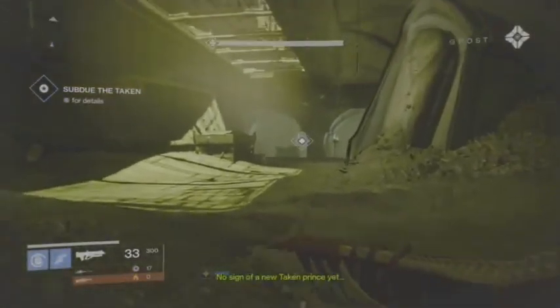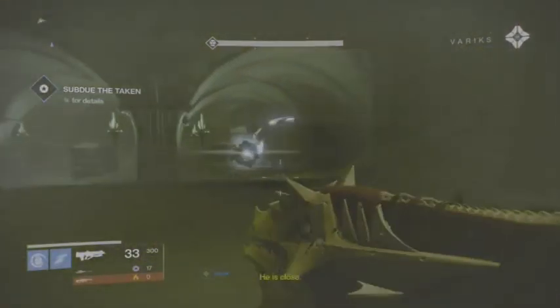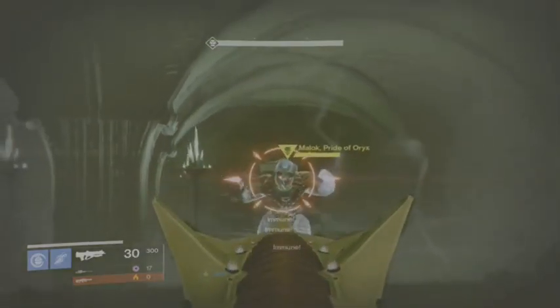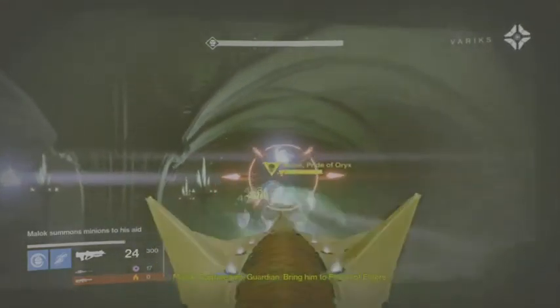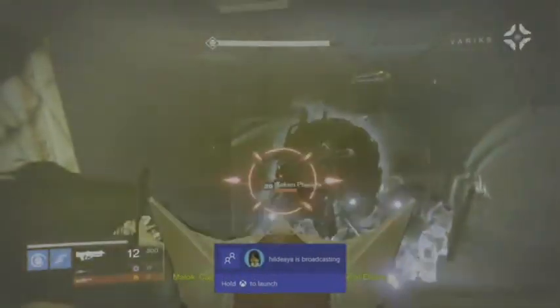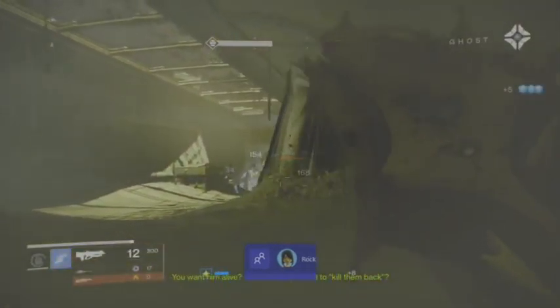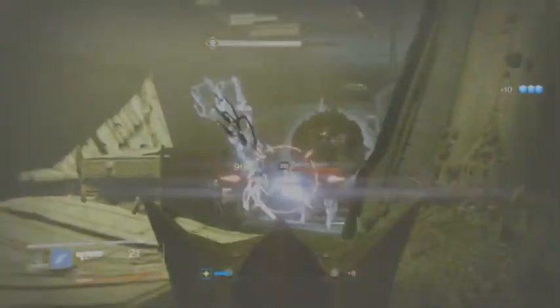No sign of a new Taken prince yet. Capture him, Guardian - bring him to the Prison of Elders. Oh boy, you want him alive? Whatever happened to 'kill them back'? The Ghost is too freaking funny.